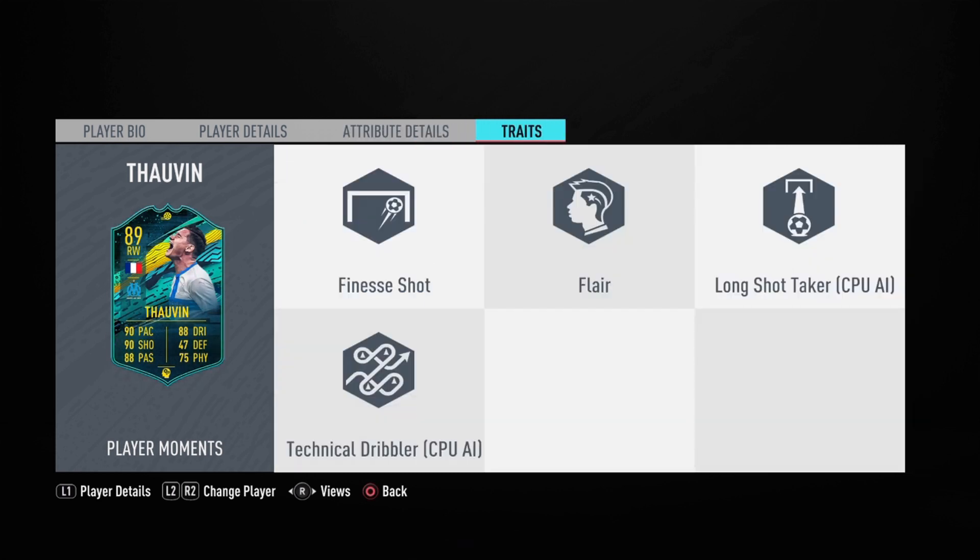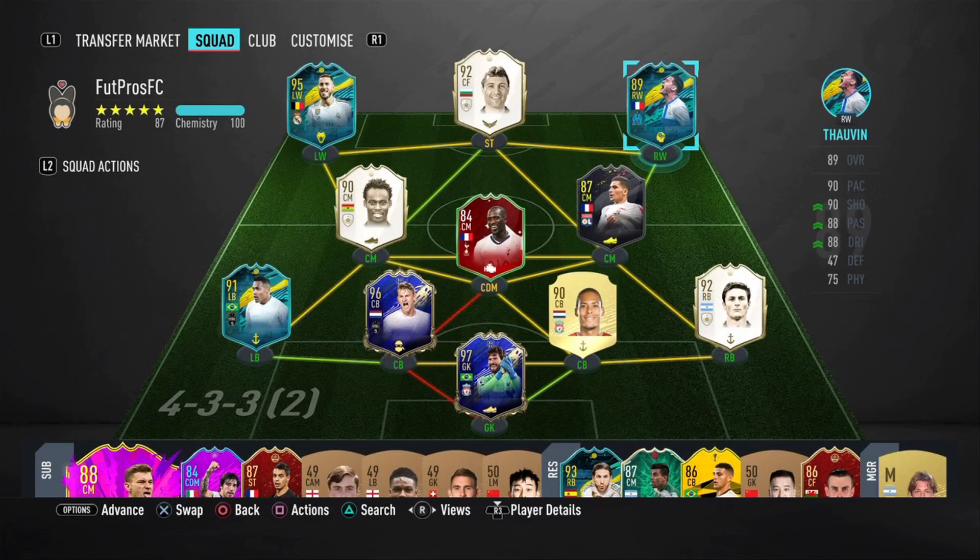And now up to the traits: finesse shot, flare, long shot taker, and technical dribbler. Beautiful — I love the finesse shot trait. Finesse shots with this guy all day long.